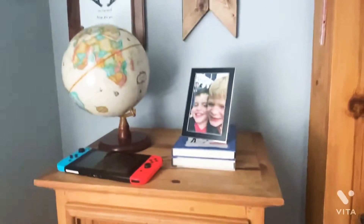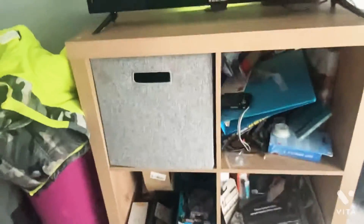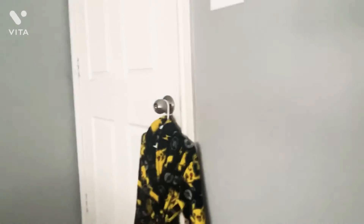So we have my nightstand right here. My shelves are kind of messy, I'm working on cleaning it. And then we have my basketball stuff over there, my shelf, and some of my other stuff. There's my door, and you don't want to see my closet — let's close it and turn the light off.